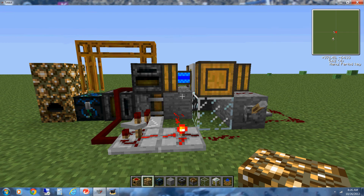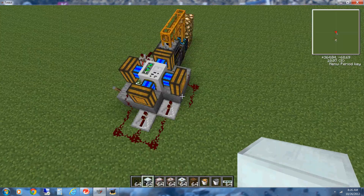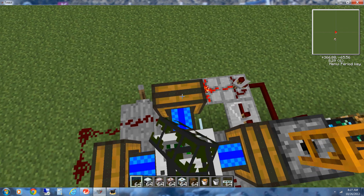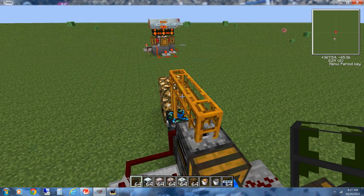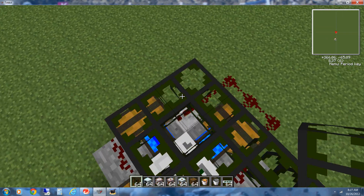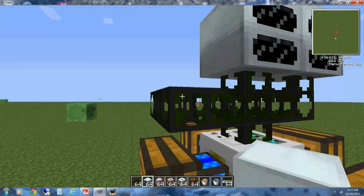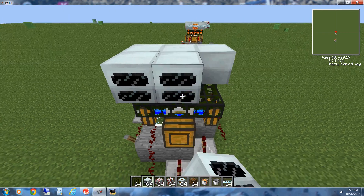For the third level, we're actually going to put in the stuff that makes the power — the generators, the NFSUs, and all that. First we need to place six cobblestone waterproof pipes in the opposite direction from the glowstone, so it'll look like six just like this. Then on top of those six, you want to put the generators in the outward direction. They don't need to be in the outward direction, but it's better to see if they're actually getting power.